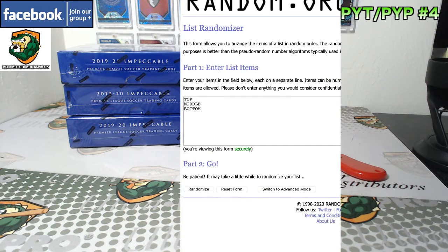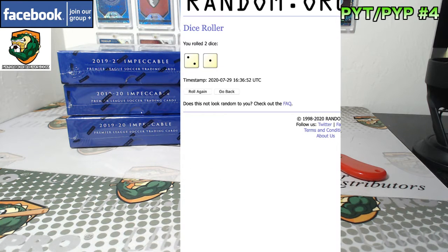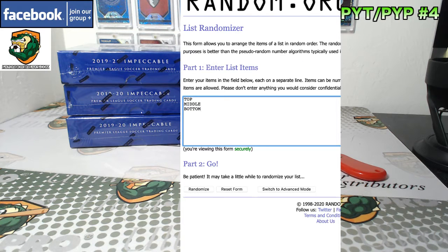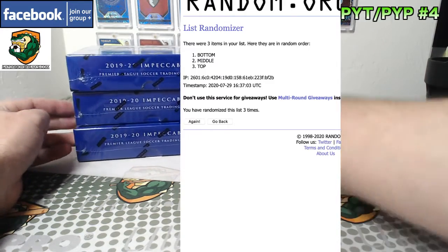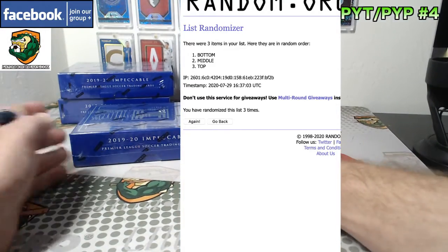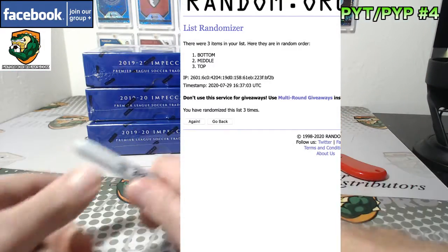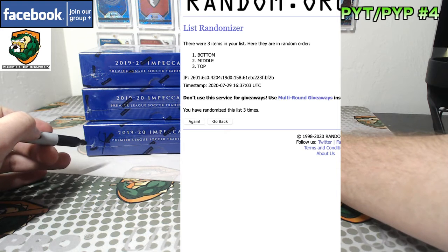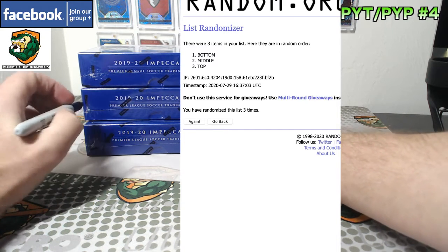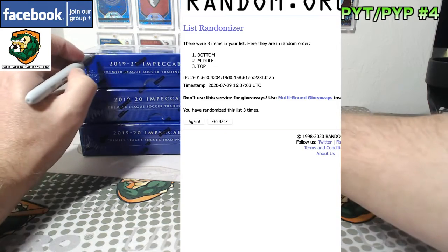All right, top, middle, bottom. Snake Eyes is a re-roll. And three times, almost Snake Eyes, not quite. One, two, and three. So we are doing the bottom. Let's do this in the bottom. This will be number four. Middle will be number five. And number six — if you can make out my chicken scratch there.